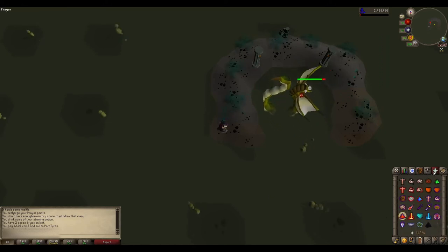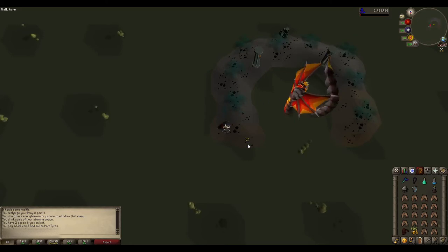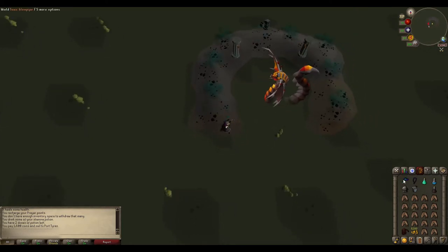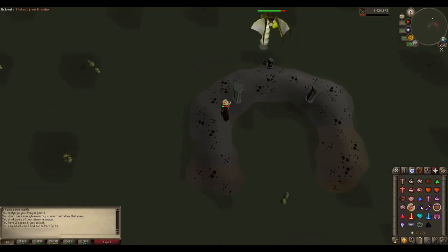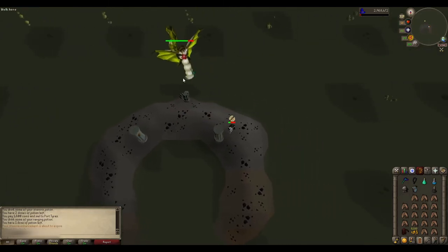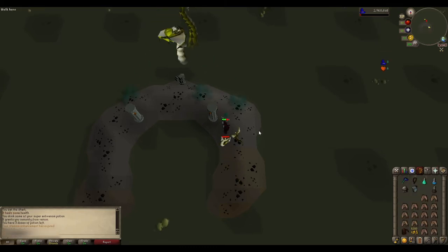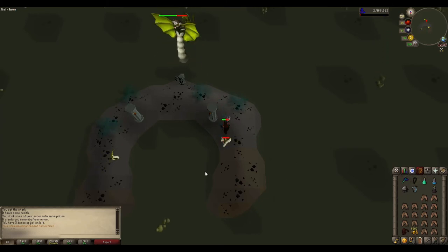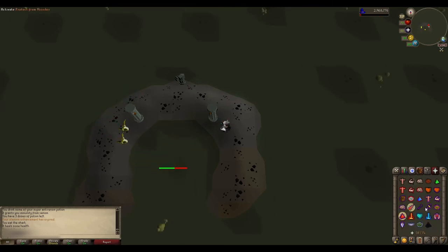Next phase will be melee — don't need to do anything for this. She'll attack twice; on the second attack, move over and you can avoid it. Next will be magic, so change to your ranging gear. Next will be range, so change to your magic gear. Here you can turn off your prayer — once she starts shooting out the snakelings and venom clouds, she's not attacking you, so to conserve your prayer points just turn off your protection prayer. Next is melee, and in this corner by the pillar you don't need to move at all — both hits will miss. Next will be magic, so change to your ranging gear.